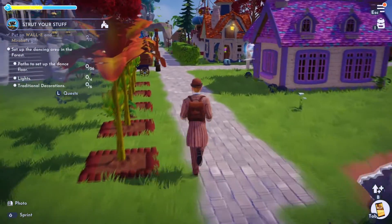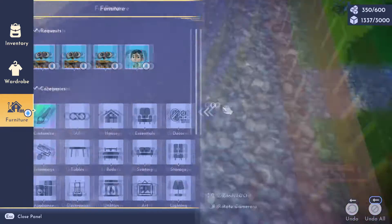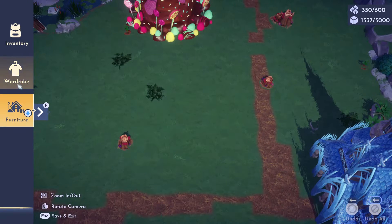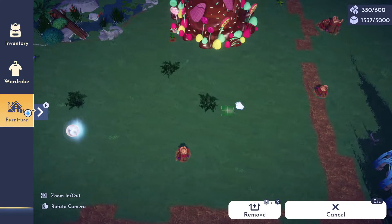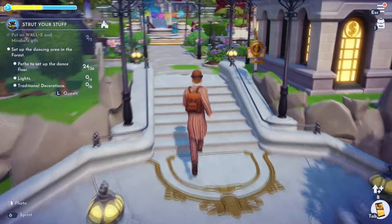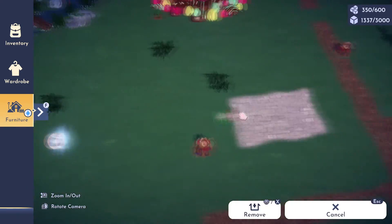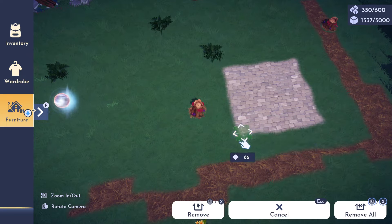Now we need to set up the dancing area in the forest. The task says to set up the dance floor, lights, and traditional decorations. Let's head into the forest and pick our dance zone. I'll use regular brick and drag it around until I have 36 squares. I already have 24 done so I only need to make it a little bit bigger — a couple more rows should be enough.